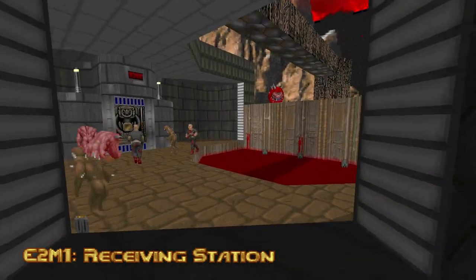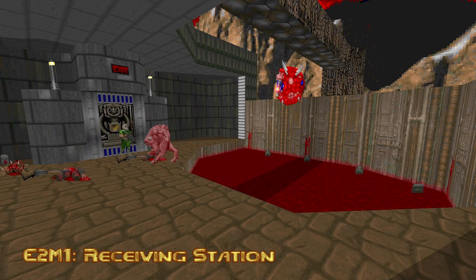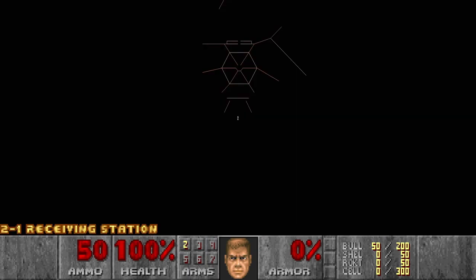Hello and welcome to my channel! Today I will be playing Ultimate Doom the Way it Did, Episode 2, Map 1: Receiving Station. Here we have the first level of Episode 2, Receiving Station.